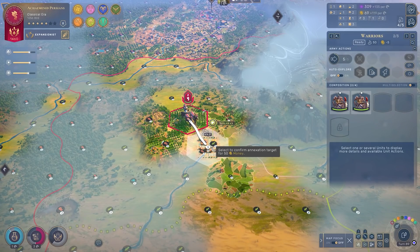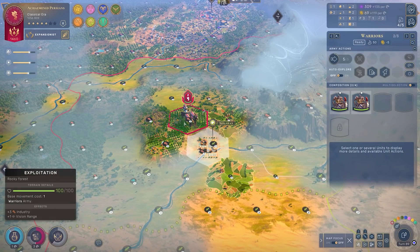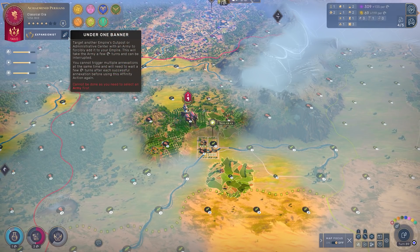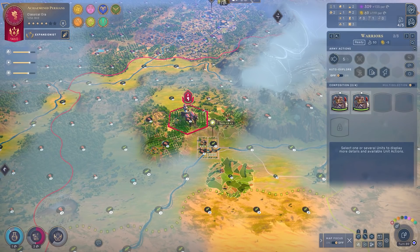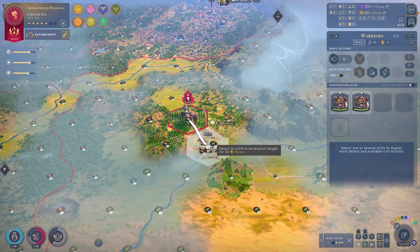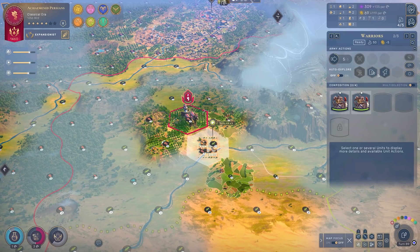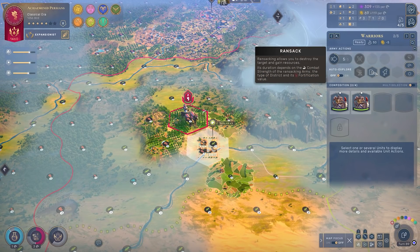First and foremost, the developers have tweaked some of the cultures, and in particular their abilities, that were less useful or basically just didn't really make a lot of sense. The one that comes to mind here is the Expansionist ability. You can select the Expansionist ability and ransack an enemy outpost. You can then not only destroy that outpost, but also take it as your own.